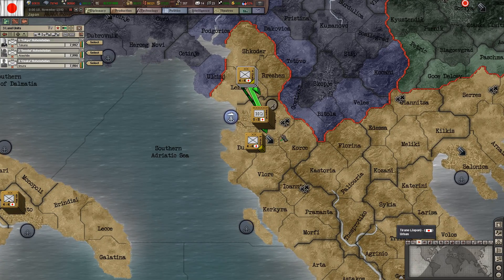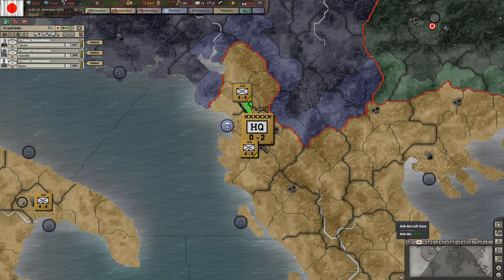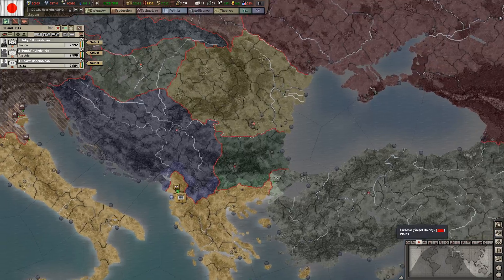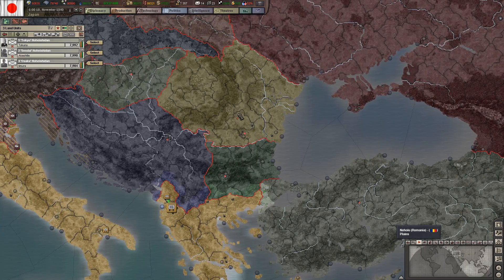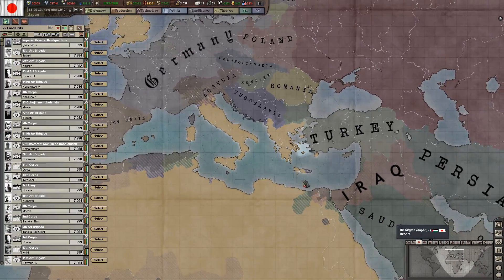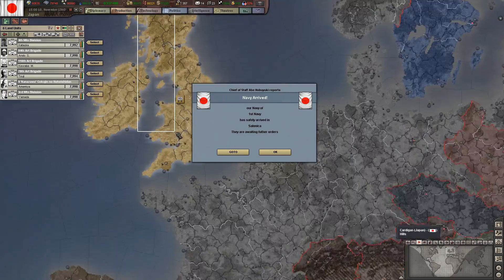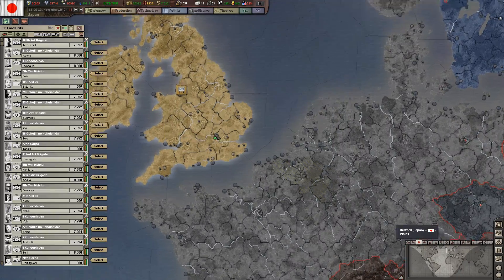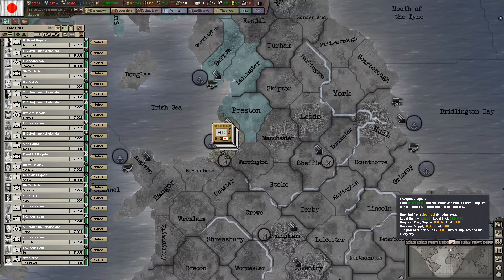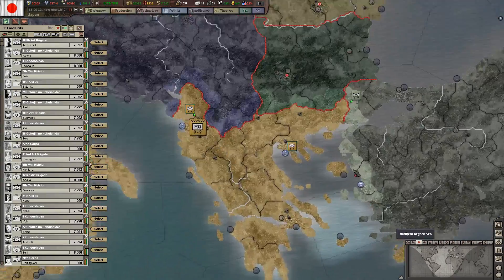In the last episode we ended up annexing Albania, even though I didn't show it by mistake. We need to conquer a few countries here: Bulgaria, Romania, and Turkey. Then we need to regroup because our army is scattered all over the place. Already lacking supplies in the UK, and that's not good. I'm not going to run convoys to Liverpool, so I need to speed this up.